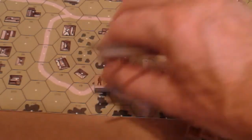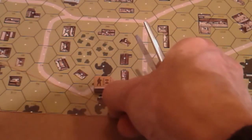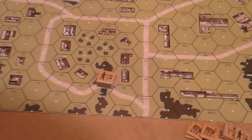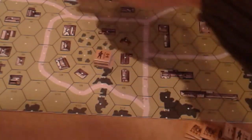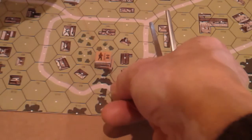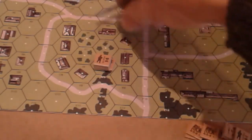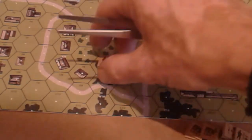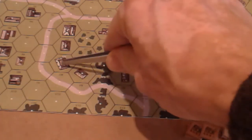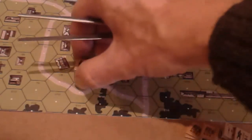Checking the other German unit's line of sight through the buildings — in full ASL that would have been a snapshot, but not in Starter Kit. Checking through the orchards: he can see them but firing through orchard hindrance then into woods would be too penalized, so he holds fire, waiting for them to advance further. The following squads have to stop due to exhausted movement points. On the other side, the German squad is in position; the Russians decide not to run across open ground, stopping one hex further back for safety.